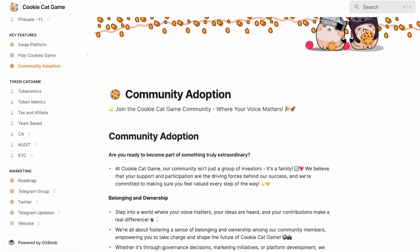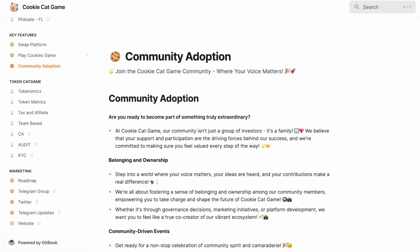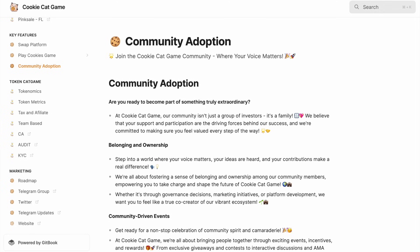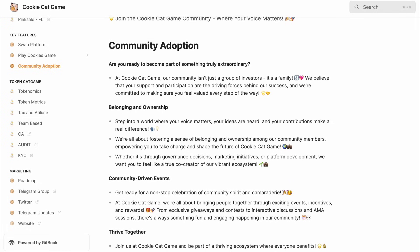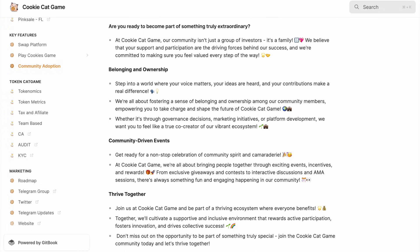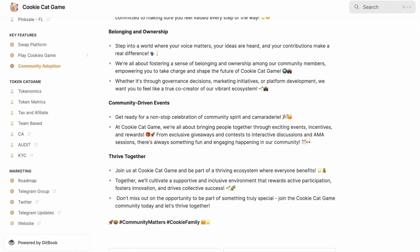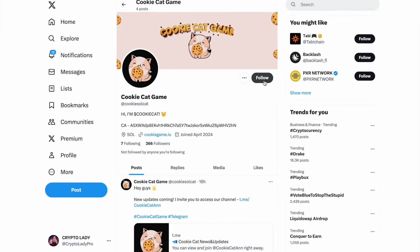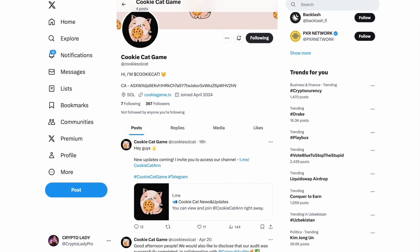Additionally, you can take advantage of other earning methods in the project. The Cookie Cat team regularly holds promotions and giveaways on their social media platforms, where you can receive tokens to your wallet for completing simple actions. Also, by the time the DEX platform is launched, the project will introduce a partnership program. By participating in it, you can attract new users to trade on the project's exchange and earn a commission from their trading volume. You can learn more about this in the project's white paper. To ensure you don't miss the launch of the DEX platform, I also recommend subscribing to Cookie Cat's social networks.